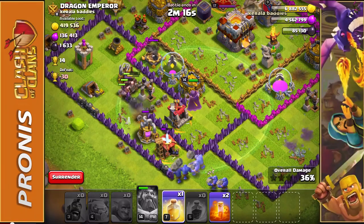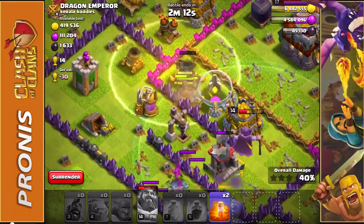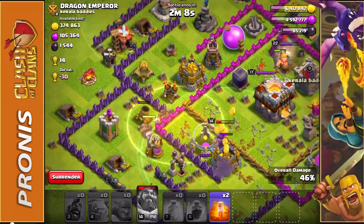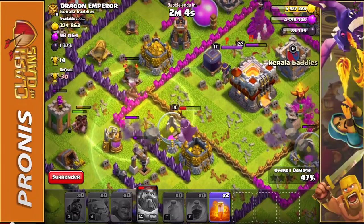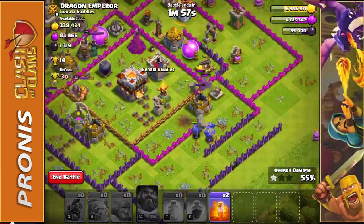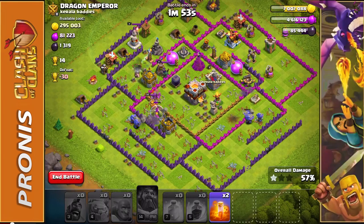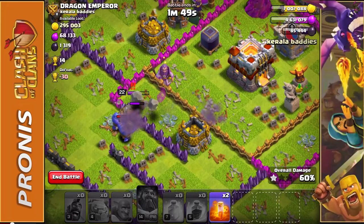Let's see about healing these Hog Riders up — I know they're going to go after this Mortar right afterwards, so we're going to keep them in the circle of healing. The Grand Warden is still following them around. We just hit 50% — all these Bowlers over here doing a great job taking out all the storages, getting me all that gold. Oh no, the Barbarian King — he's going after those Bowlers right there.